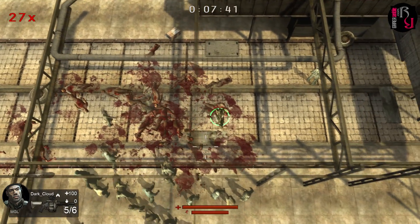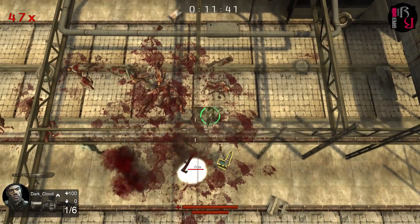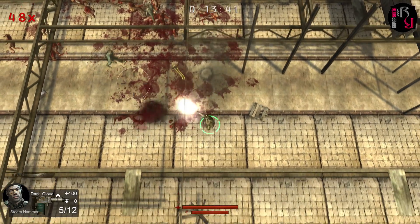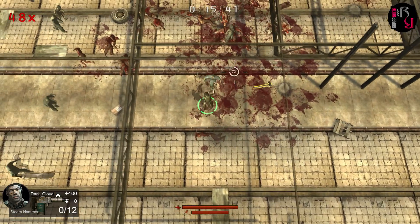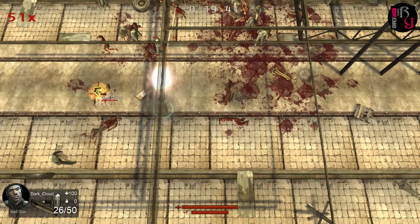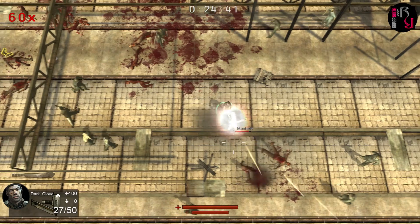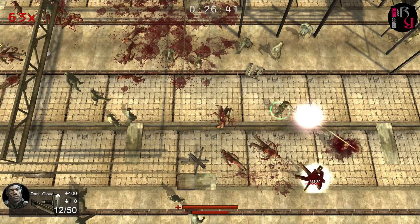Speaking of choosing, you can opt for either random perk, where you always get a list of 7 random ones to choose from each time you level up, or strategic perk, where you get to pick from the entire list. The difference is that with the random perks you have no limit, whereas the strategic ones give you more versatility, but penalise you with a maximum limit of 20 perks.